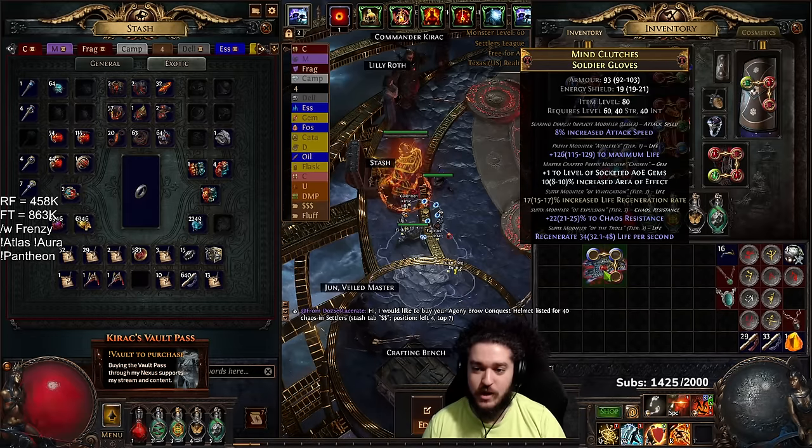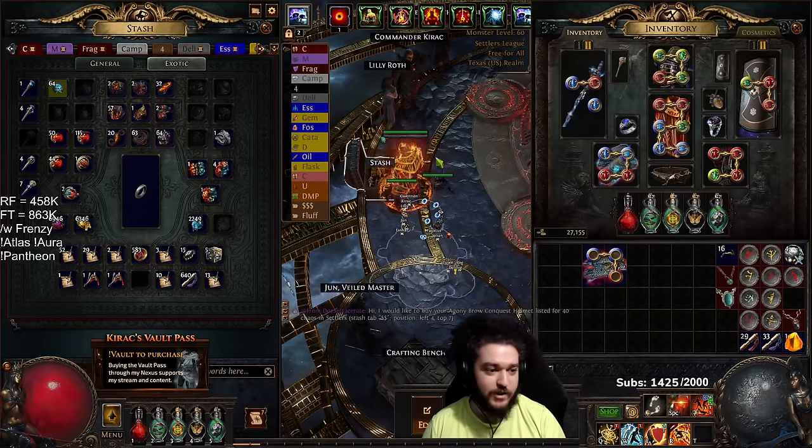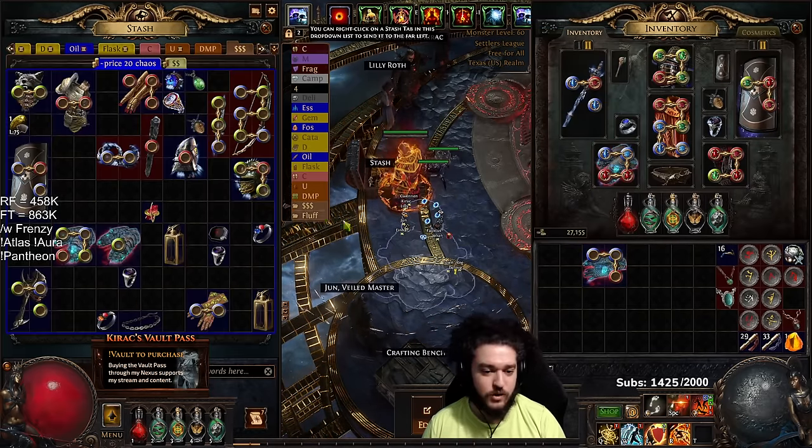We got trap throwing speed, Herald of Thunder damage, trap throwing speed — even trap throwing speed people might want because they're running fire trap. You don't actually have to do this part if you're reselling; this is just something I do for a little bit extra.